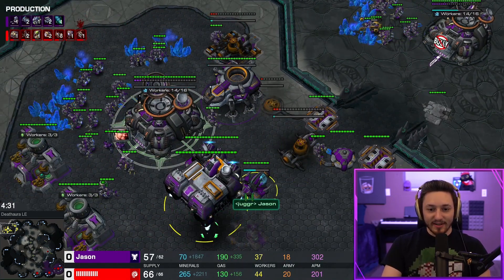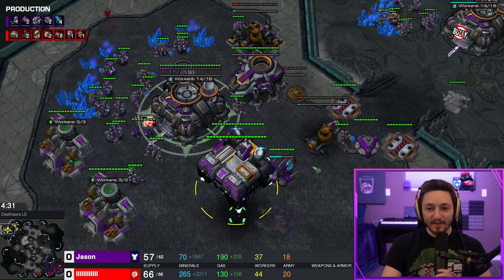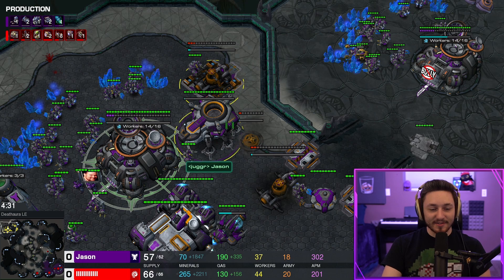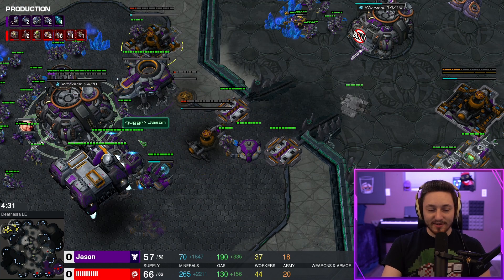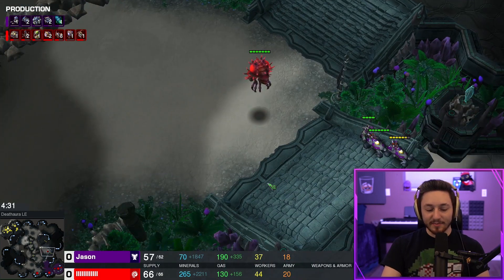Once your six hellions are done, you float the factory over and give it its own tech lab. You also throw down two additional barracks, and finally a reactor on the starport once the liberator finishes. This way you can swap a barracks with the starport, and that barracks gets the reactor — so we end up with three barracks with add-ons at the same time, allowing us to produce a lot of marines, which gives us the freedom to attack later on.